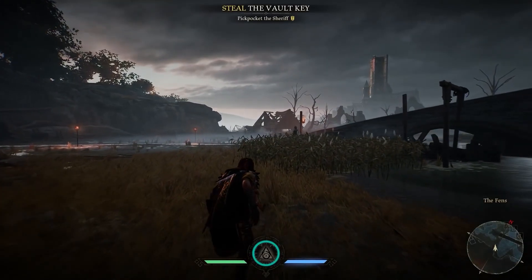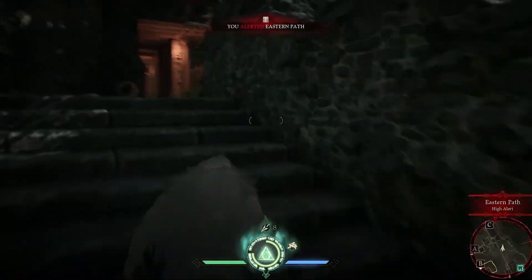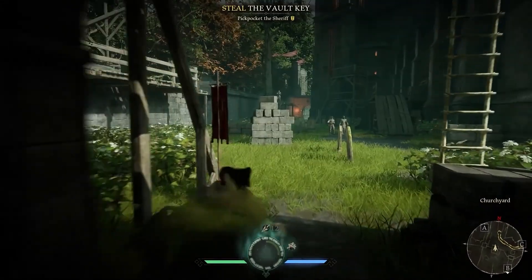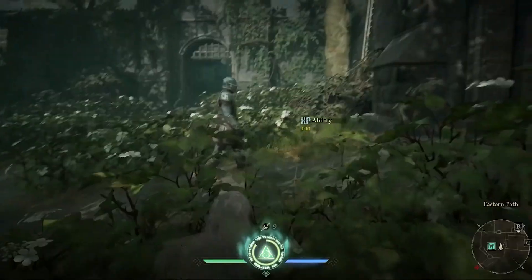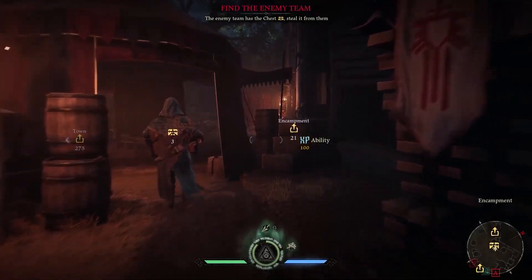Finally, the Hunter's ultimate ability is the Shroud. It covers her in a near invisible sheen and makes her completely undetectable by guards. You can use it to take out a group of elite knights, or to get the drop on some unsuspecting players.